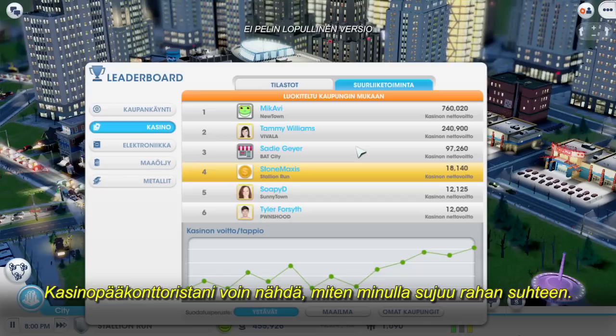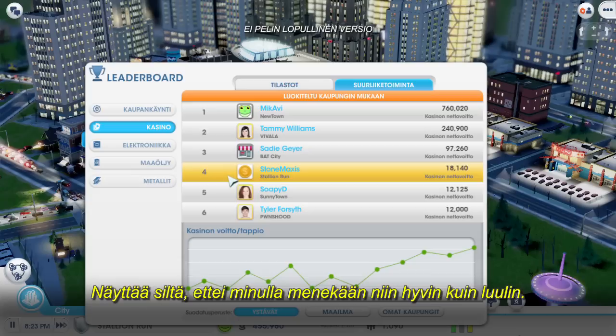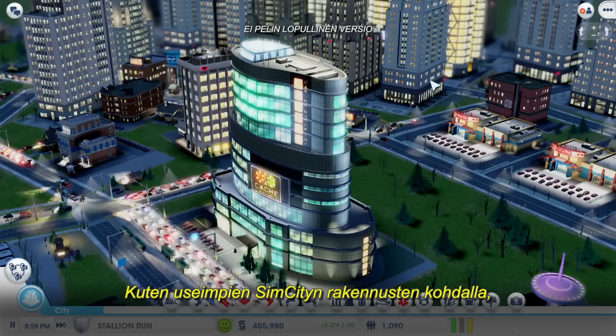I can see how I'm doing financially by checking out my profit and loss at my casino headquarters. You can easily see that I'm making lots of money. This is also where I can check out how my casino empire is doing compared to every other player. Looks like I'm not doing as good as I thought — it's time to upgrade my casinos.